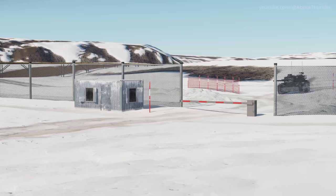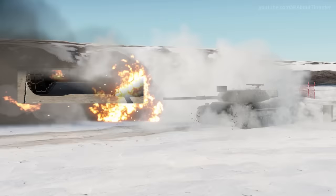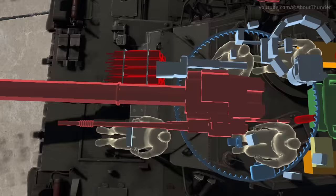Have you ever looked closely at the Leopard 1's hull ammo rack? If so, you may have noticed a missing shell. Coincidentally, there happens to be a spare shell in the AMX-40's turret basket. Quite suspicious if you ask me.